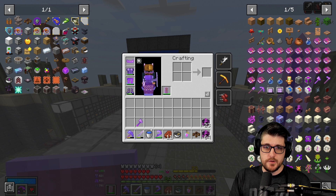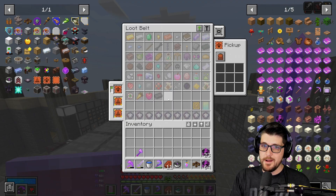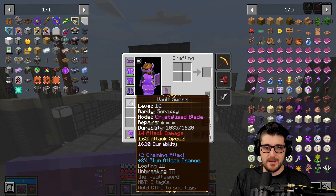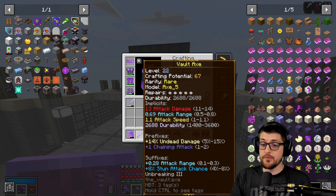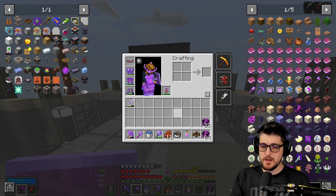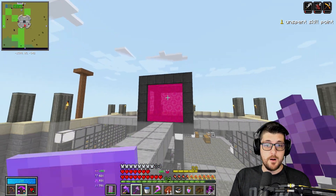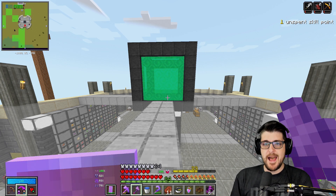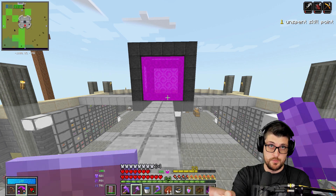Alright, we're at the vault. Enchant all our stuff — we remembered both backpacks this time. We're going to try out this axe. I get the feeling I'm going to swap back to the sword, but nearly a block of range, plus a little extra damage, plus the same stun percent chance — I think could be quite interesting. Our prediction for Twitch chat if you want to join in: will we get 125 plus chests looted in the vault?